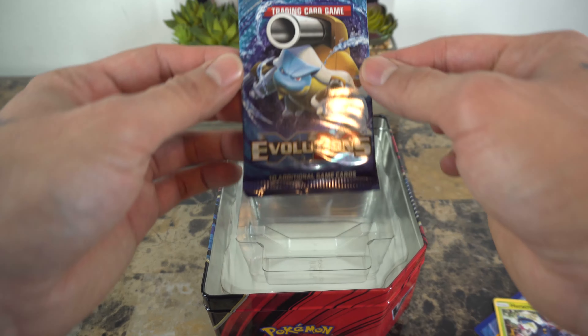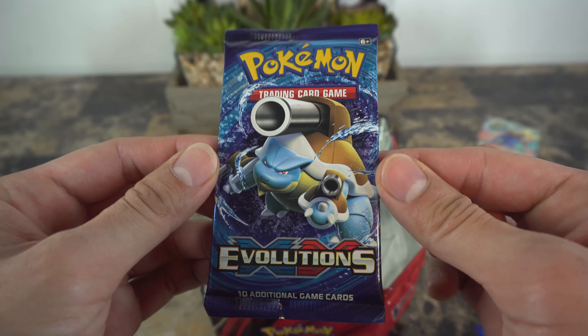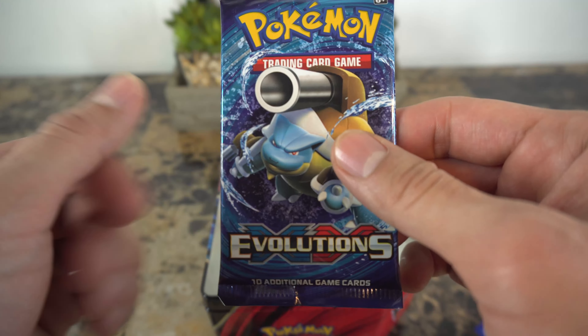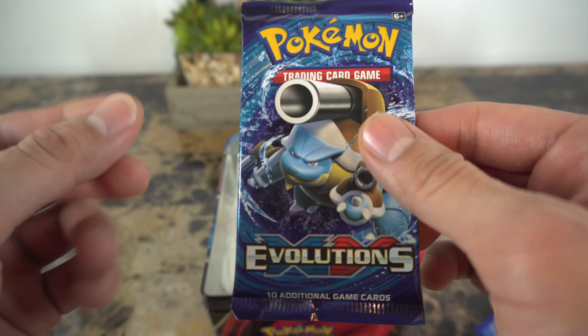With a Heracross! Okay, not holographic, but still cool Heracross here. And now for the final pack — of course it is an Evolutions pack. If you guys remember, on the last video we did pull that Mega Charizard, so hopefully we get some good vibes for this one.